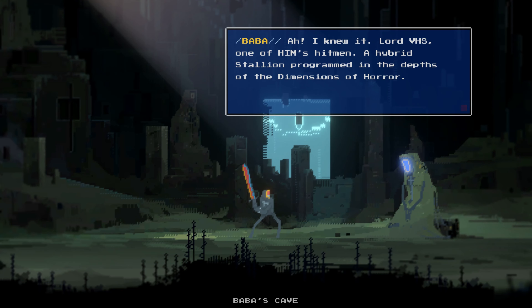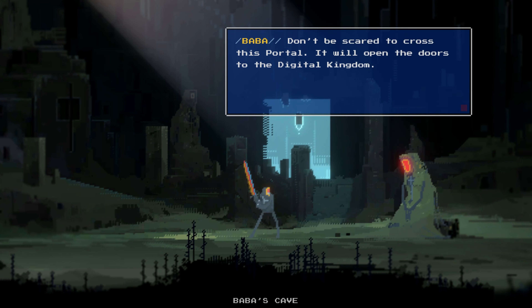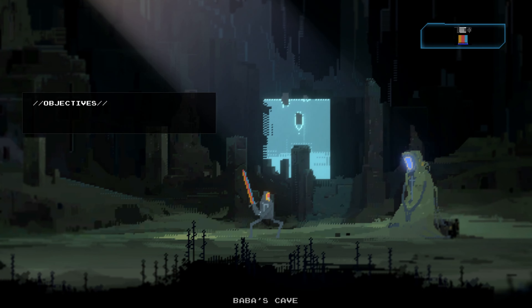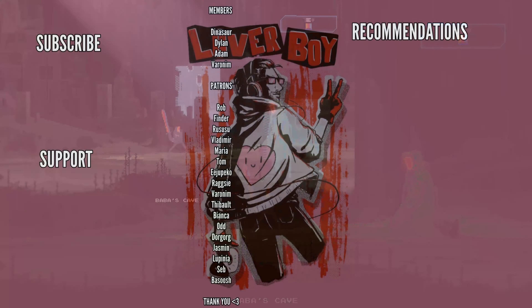Thank you, Narita Boy. Here's the techno key that will give you access to the priest's portal. Don't be scared to cross this portal — it will open doors to the digital kingdom. Be strong, brother. Rest in power. Live in light. Maintain harmony and sock it to him and his stallions. I'm going to wrap up this first look at Narita Boy here — thank you for joining in. Let me know what you thought in the comment section, and don't forget to like and subscribe to the channel. I'll see you guys tomorrow for another luckless looks at. This is Lexus, signing out for now — I love you all.